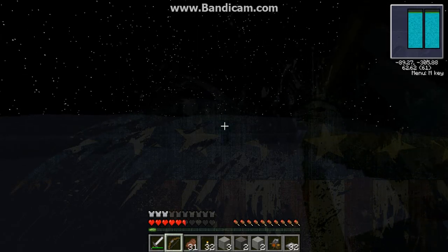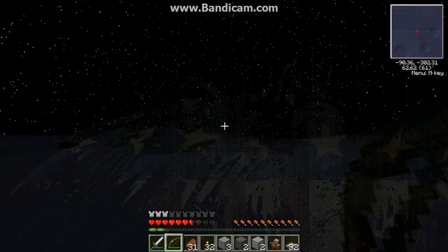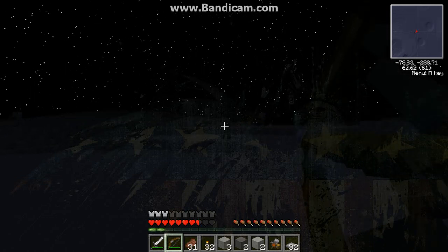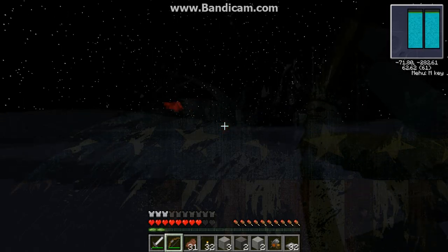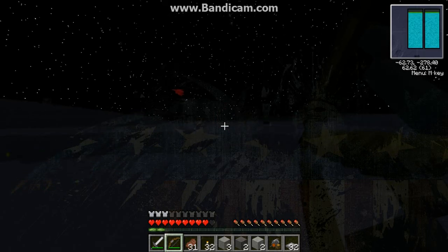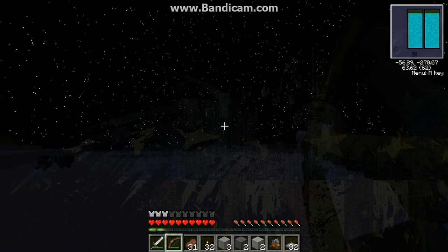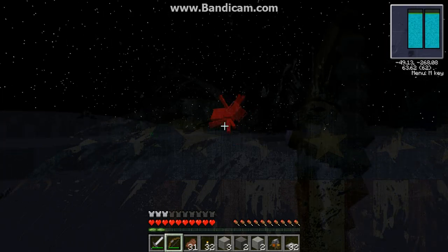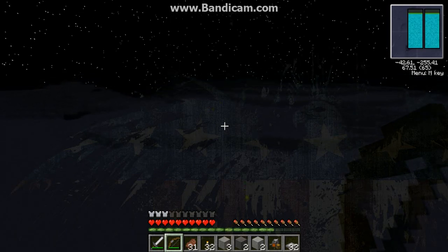I wonder what happens if you shoot an arrow in space — nothing. Whoa, that's awesome. I shot a little bit. There are muskets in this, so I'm going to next episode probably try those out. In order to build a space station, I'll probably check out the muskets and bring one into space and just test that out.